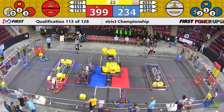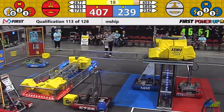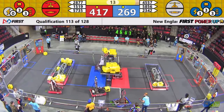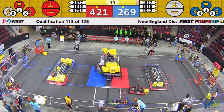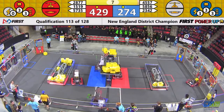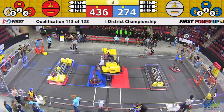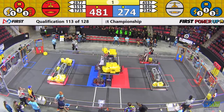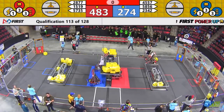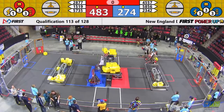There goes 15-19 up onto the platform. 58-56 doing the same — they've got their high reach. Up goes 58-56 securely into the sky. 15-19 hooking on — will they make room for an alliance partner? Looks like not. They've only got five seconds to go but they can climb quickly. Into the air they are. And it looks like Blue Alliance will have all three robots on the platform — one in the air. Red Alliance with one in the air. Both sides getting a climb for Levitate.